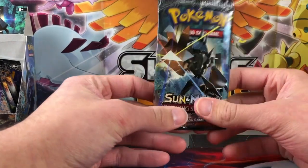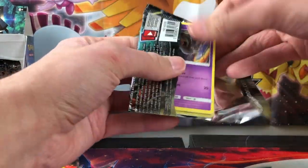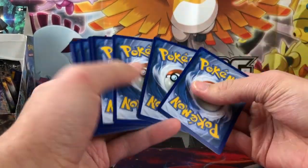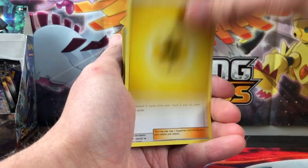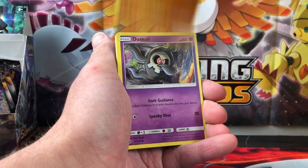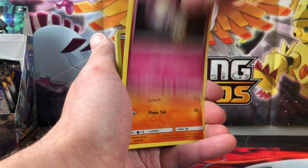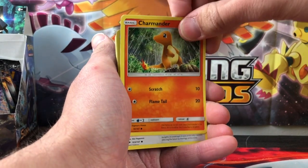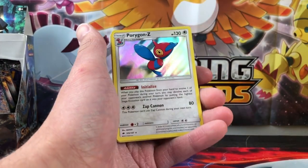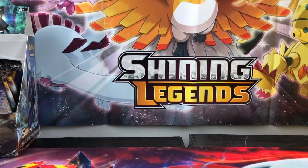This is our last pack of the part with Necrozma — Dabbing Duskull on the front. Good signs, good signs of things to come. We have the Electric Energy, Sophocles, Riolu, Solrock, Duskull, Espurr, Morlil, Charmander, Porygon, Passimian, and the final card is Porygon-Z Holo — I don't have this holo yet. We just pulled it!